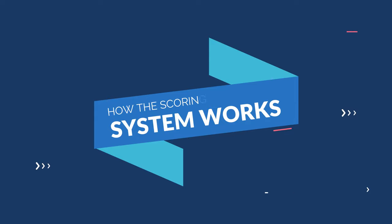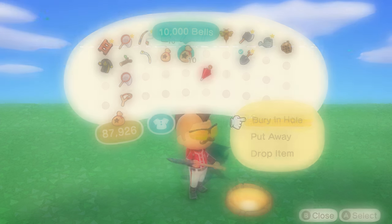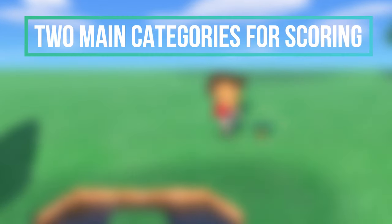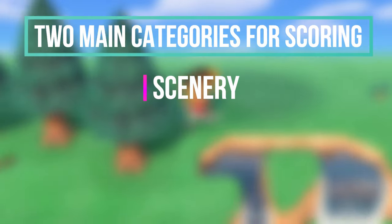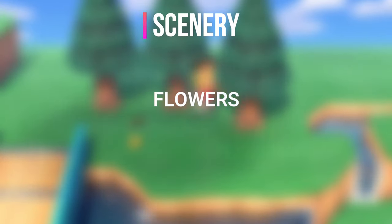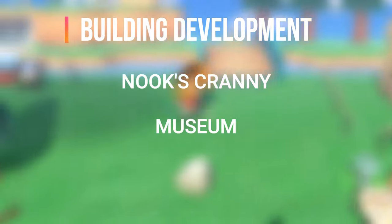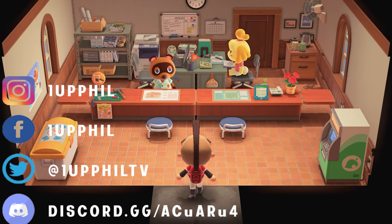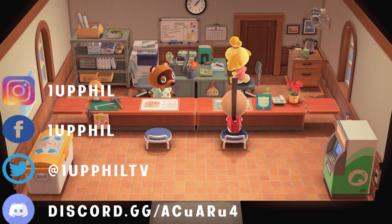Let me give you a little bit of background on how the scoring system works for your island star rating. Behind the scenes, it's a point-based system. There are two main categories on which your island is rated: the scenery of your island and the building development of your island. The scenery is basically all of the plant life, such as flowers and trees, but it also includes DIY furniture. The development aspect includes things such as Nook's Cranny, the museum, bridges, and inclines. Your final island rating is determined by calculating how many points each item is worth and then adding them all up.